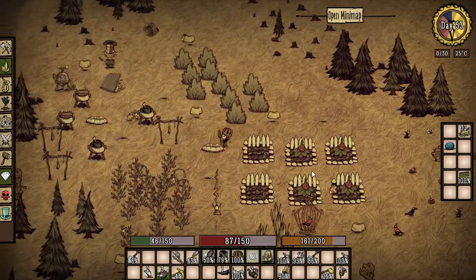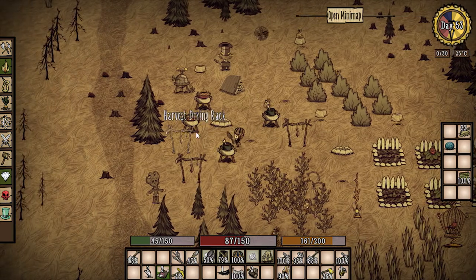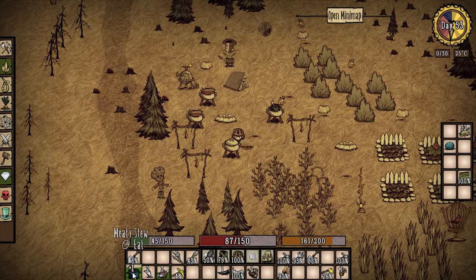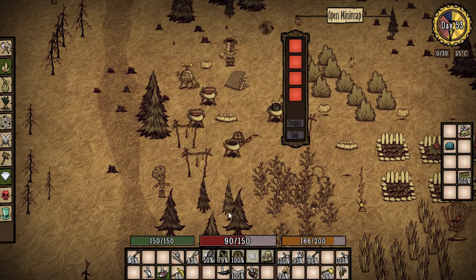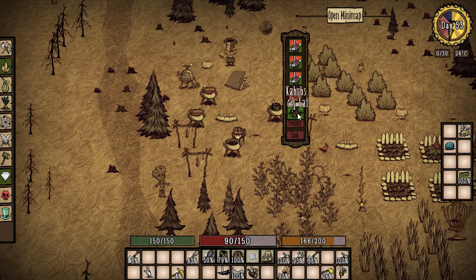We should probably build a beekeeper hat — that's what they call it. We'll harvest one of these meaty stews and down that. We'll open this up, drop these three in there and a stick, and that should make us — oh, kebabs!